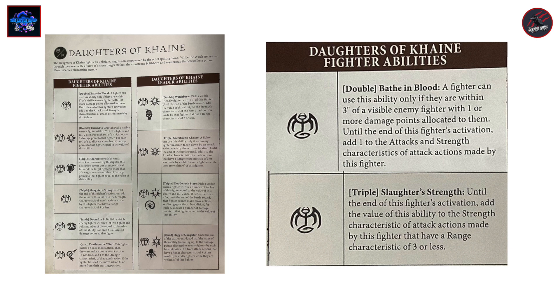The second ability is a triple called Slaughter's Strength. Until the end of this fighter's activation, add the value of the ability to the strength characteristic of attack actions made by this fighter that have a range characteristic of three or less. This is pretty cool — if you're making two attacks and you get a five or six for your ability value, you can add that to the strength, giving these fighters a great chance of hitting the opponent.